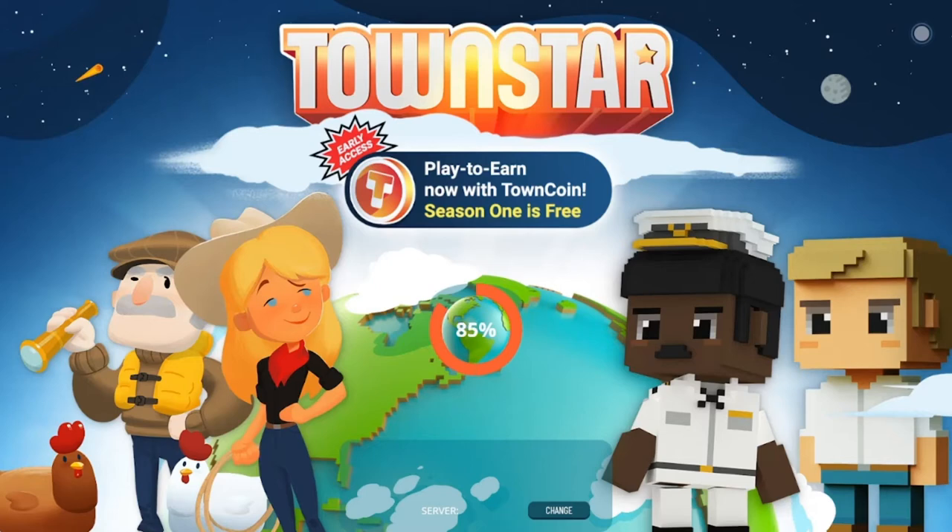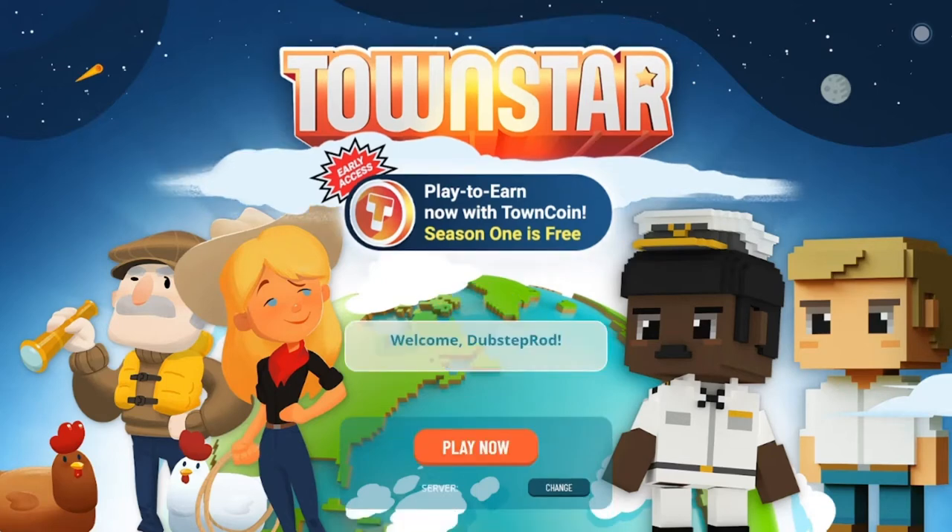If you're running multiple monitors, you could also just move the game to another monitor. Townstar should be loading. If it ever gets stuck loading at a certain percentage, such as 60%, I recommend going back to app.gala.games, then click games and launch Townstar from there again and that usually resolves the issue.